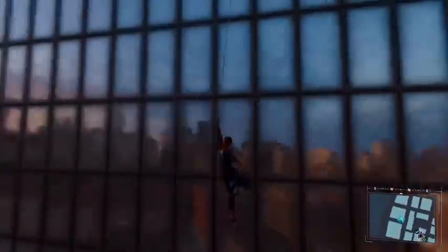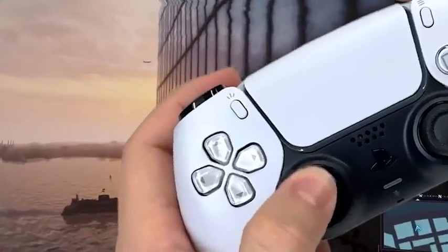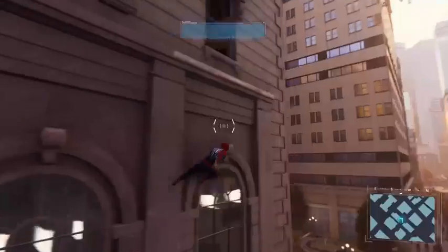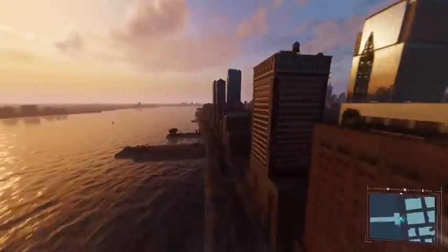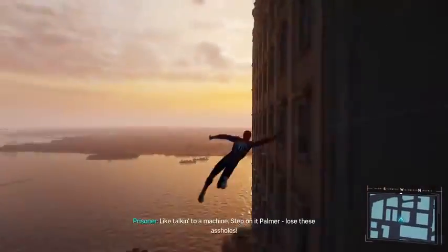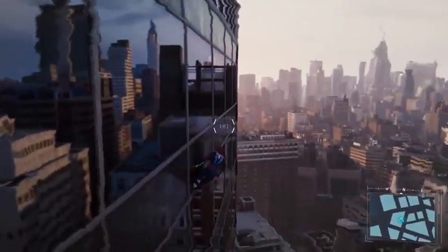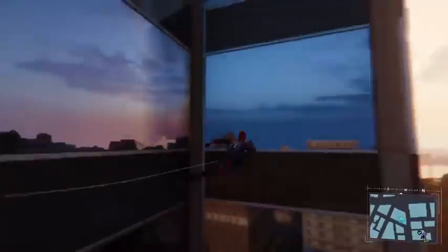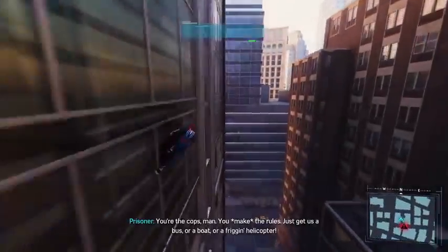Pulling it off is pretty simple — you just wall-run along the side of a building holding L2 and circle. The L2 part is essential; slowing down time while you're cornering a building makes weird stuff happen in this game. When you're at the apex of the web swing, you turn the corner, release L2 and circle, and if you're lucky enough, it'll just send Spider-Man flying. It takes practice and doesn't always work, particularly because patches have made it harder, but it's still possible and pretty ridiculous when you manage to shoot yourself off a building at ludicrous speed.